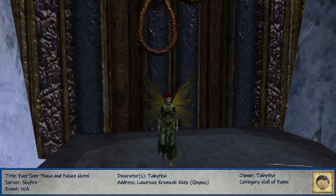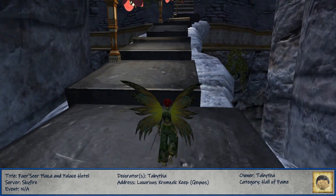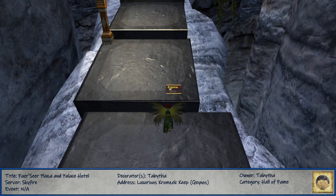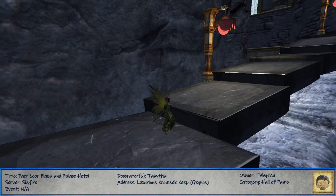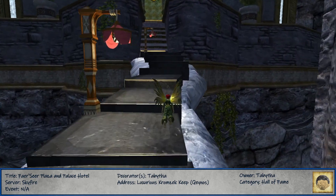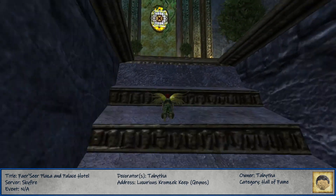All right, so we're in the Chromzec Keep. When I came in I saw this stairwell - I thought this was cool because I don't know if I've ever seen anybody actually lay out stairs like this. I've already checked because these are a house item. I do not have the Ancient Bashir tile. These are gorgeous, oh my gosh. I could have really used these - I didn't know they existed. We've got some lanterns leading all the way up the stairwell.